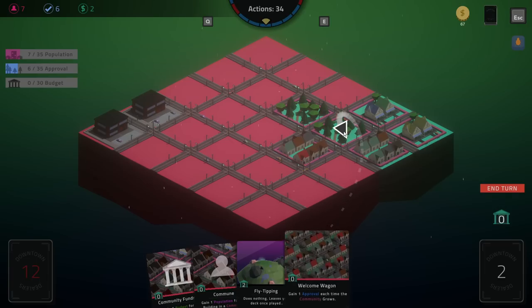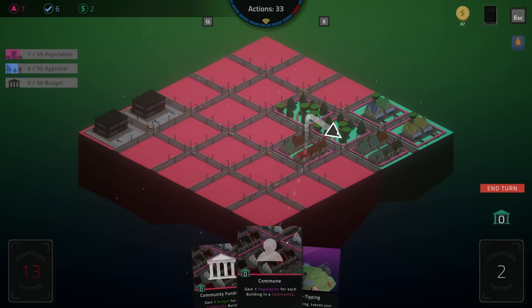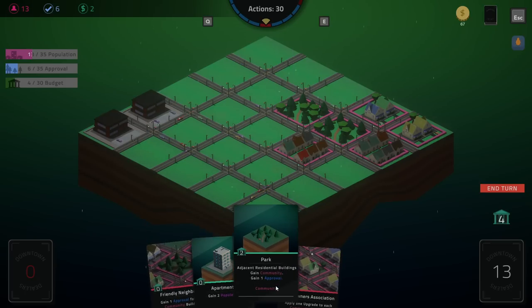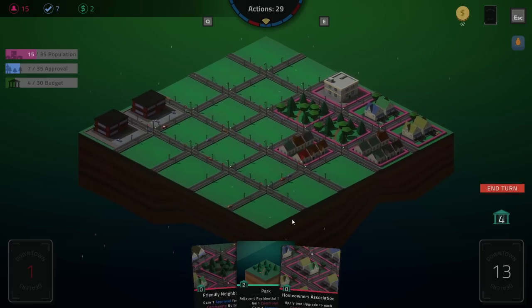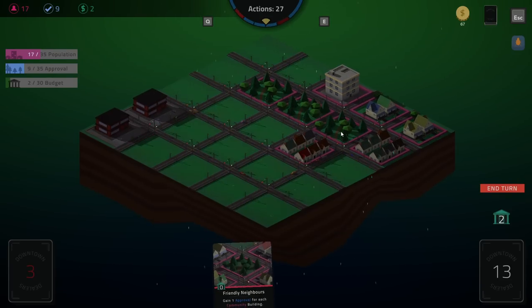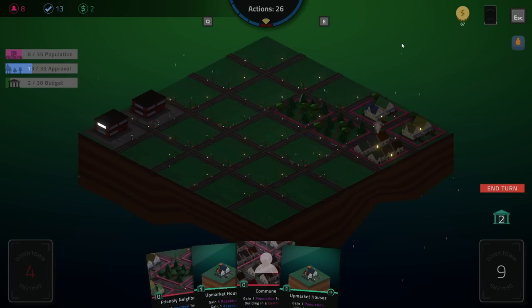Gain one approval each time the community grows — yes. One population for each building — there we go. I'll get some budget as well, why not. Fly tipping — I'm gonna do it, I'm gonna get that out of here. One upgrade to every community building — feels good man. This is not a community — let's pop it down there first. Whether or not we need the park — it's a community building of its own, it sounds good. Upgrade to all community buildings — one approval for each. Demolish four random buildings — okay, well maybe I actually am screwed.